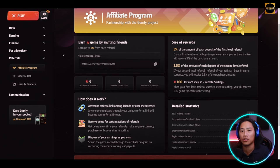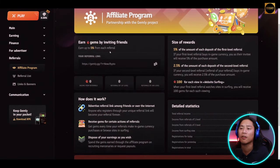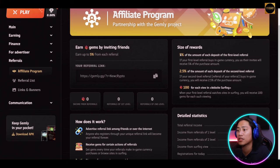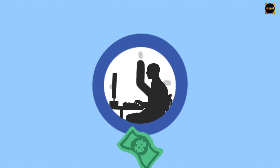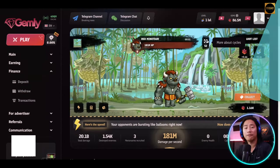Don't underestimate the power of referrals. Click on the Affiliate Program to get your referral link to share with friends, family, and on social media. For the first level referral you get 5% of the amount of each deposit. For your second level referral — the referral of your referral — you receive 2.5% of each deposit. Additionally, 100 gems are given for each view in website surfing when your first-level referral watches sites.